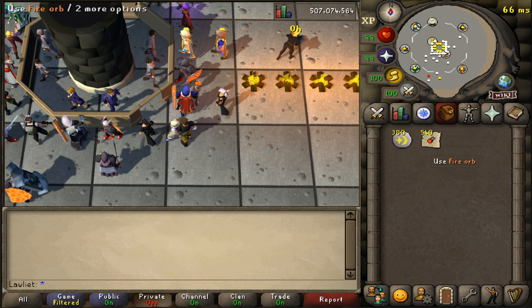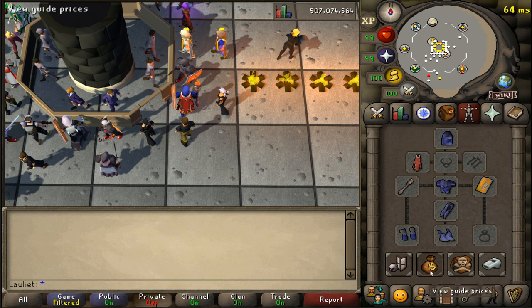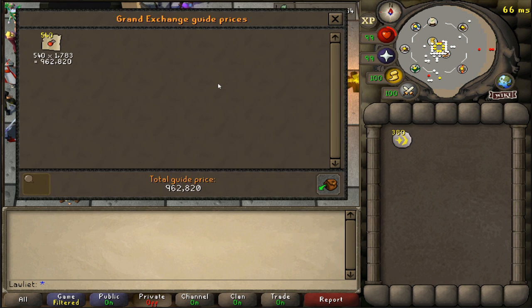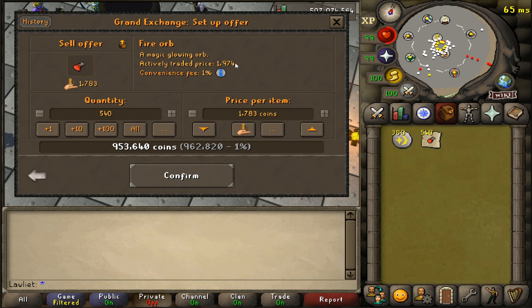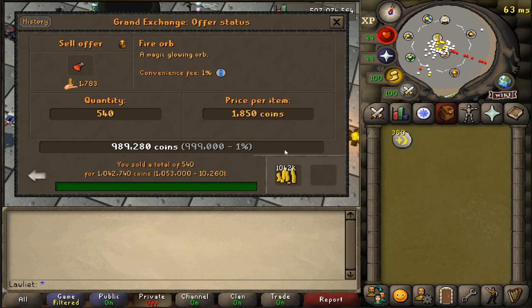After one hour of charging these fire orbs, we are left with 540. Let's go ahead and do a price check on those. Looks like it is 962,000 GP — almost a mil. Definitely a lot more than what I was expecting. Let's go ahead and sell them off since we're already here at the Grand Exchange. The actively traded price is higher than the market price, which is always a good thing. I'm going to put them in for 1850 to see if they sell, and if not we'll just sell them for market price. They instantly sold and we got a lot more than what we expected — was only expecting 989K, but we actually got over a mil. I would say this money maker is definitely a good one to try out right now.